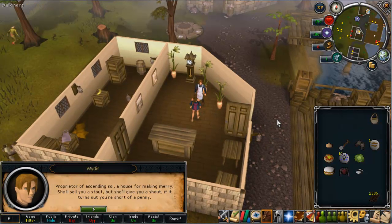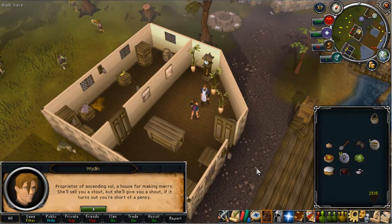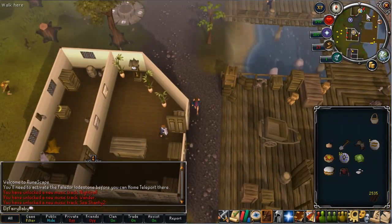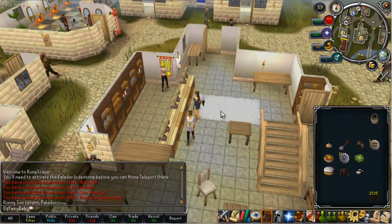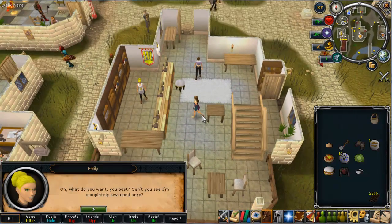Skip through all the chat — it's quite long. The next contact clue says: 'Proprietor of Ascending Sol, a house for making merry. She'll sell you a stout, but she'll give you a shout if it turns out you're short of a penny.' It's referring to a pub — a house for making merry — and proprietor of Ascending Sol refers to the Rising Sun Tavern in Falador. If you click the banner and examine it, you can see there's a sun in there which gives you the hint. So you want to head back to Falador with your onion, your spade, your leather gloves, and your earth rune. Talk to Emily, the person behind the bar, and give her the items.